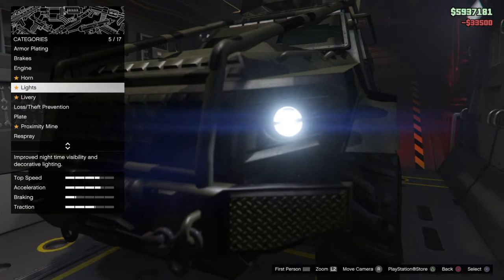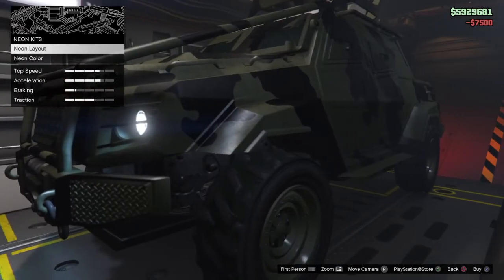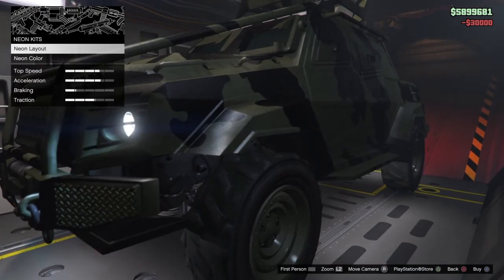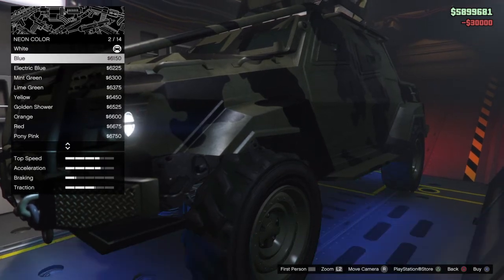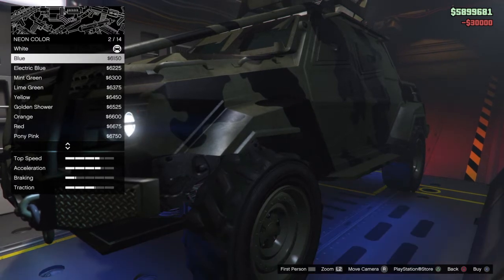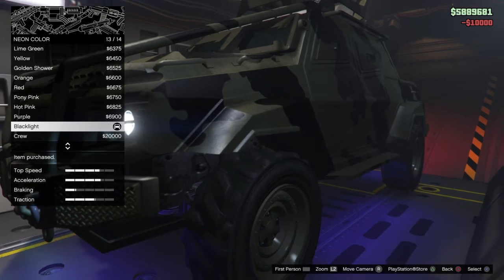We're doing everything minus the horn. We'll do the headlights. Neon kit — front, back, and sides: $30,000. This is a lot more expensive than I thought. Let's pick a good color — we'll do the black light crew color, black light.